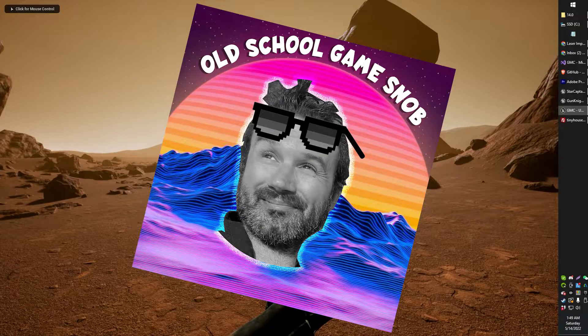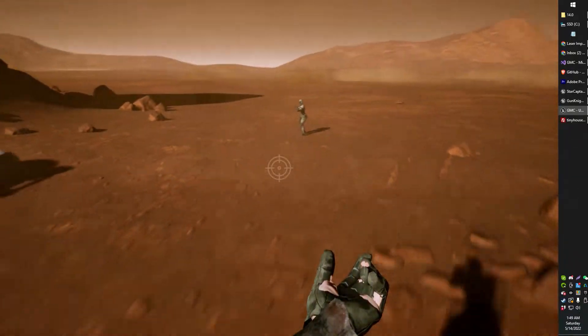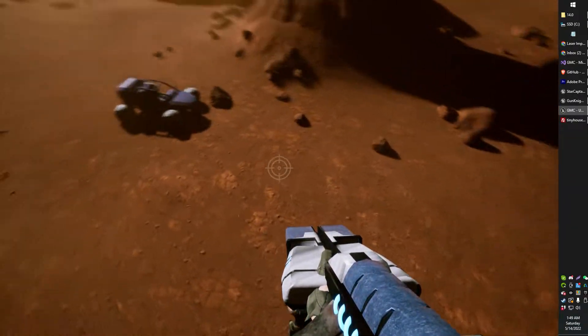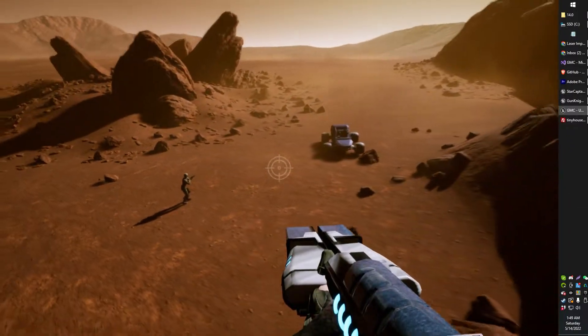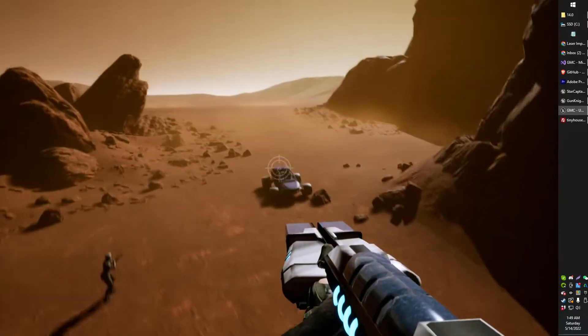Greetings gentlemen and ladies, Old School Game Snob here, and in today's video just a quick little demonstration of what I've been working on. I've been working on the Spin Fuser. You guys played Tribes back in the day, one of the old Sierra games by Dynamics. The Spin Fuser was one of my favorite weapons, so I've kind of done a bit of a recreation here.